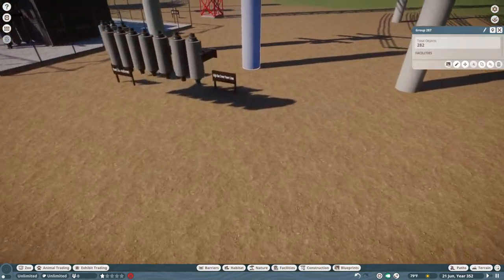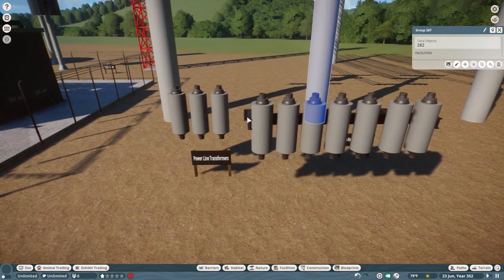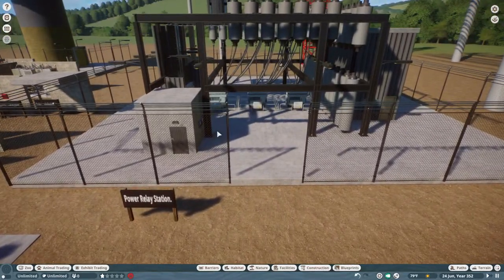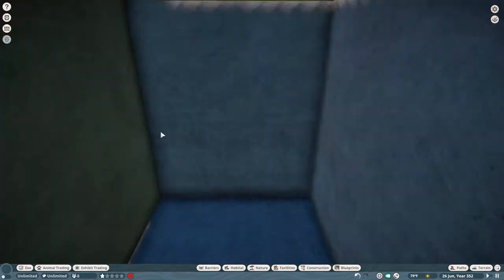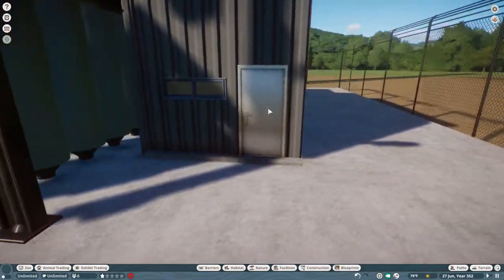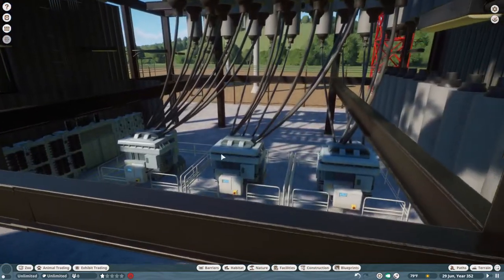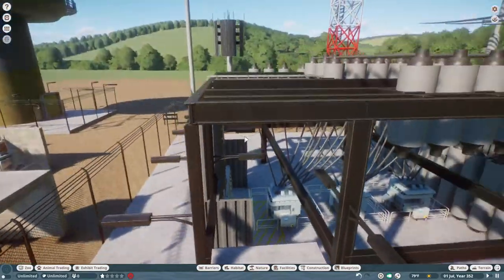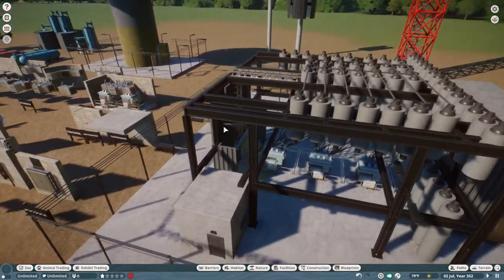I do have the power transformers based off the power line totems, as well as our relay power section and our power station. I left the buildings empty so you can put whatever you want in here — some staff buildings, maybe some other utilities. I also have some power transformers and our power conduit box, all connected to give it that realism.